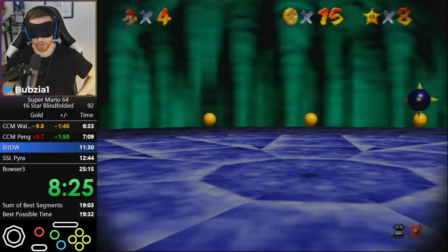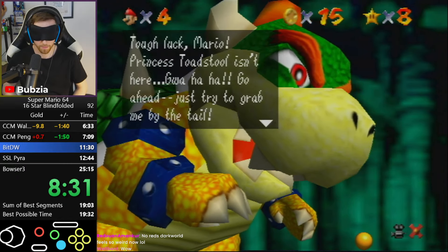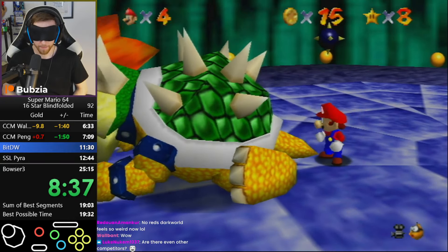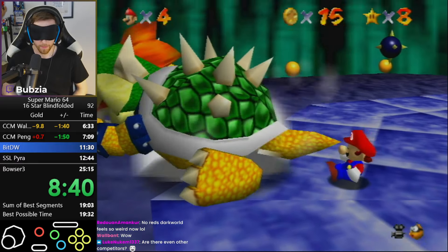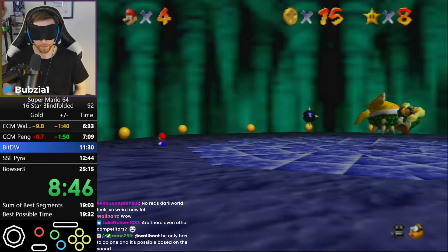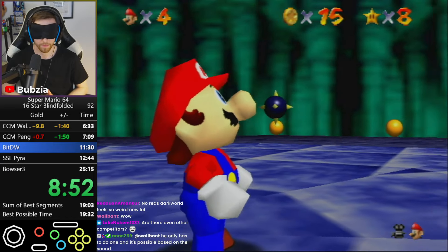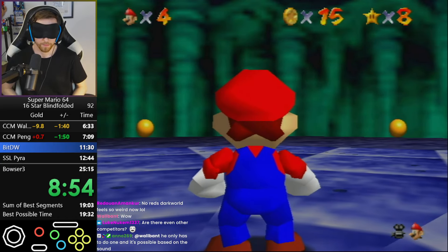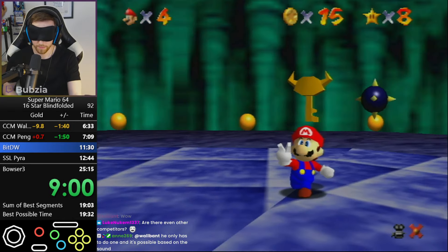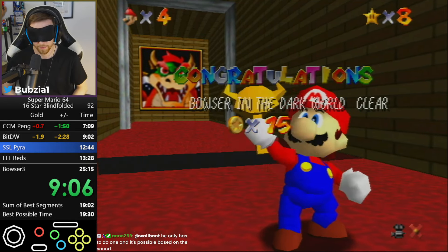Bowser also had some interesting history, because I kept changing my strat and I have gone back to the very first one where we just double-drag him. In 'The Journey of Blindfolded Perfection' video, I talked about a three-second time save for Bowser where I run around him one whole time and remove one of the drags. In theory the strat is great, but in practice in actual runs I kept failing it. It's just more precise than you think, and it's a very awkward angle you need to hold.